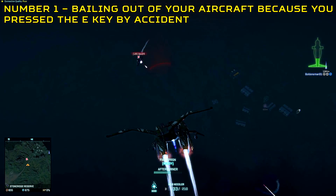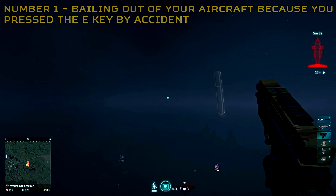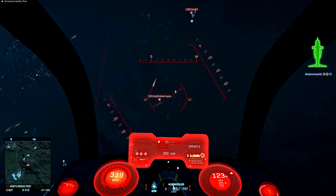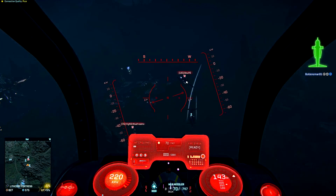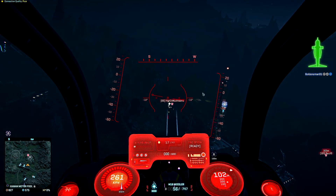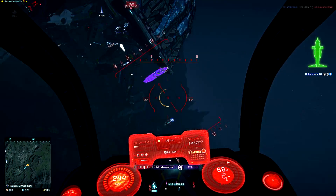Number 1: bailing out of your aircraft because you pressed the E key by accident. So you're dogfighting in an ASF and you want to reload and you press the E key, or you have a squad-loaded galaxy and you bail when you just want to accelerate forwards. This has happened to all of us at least once and it is very frustrating.